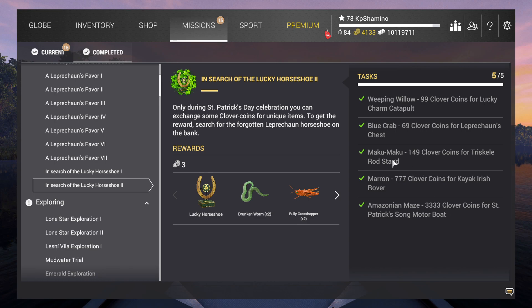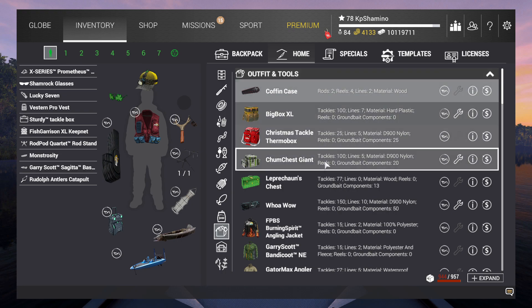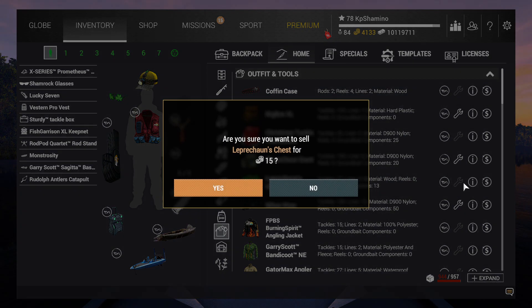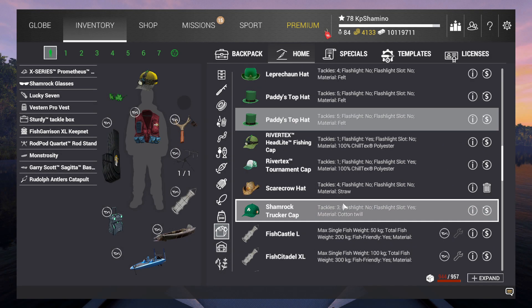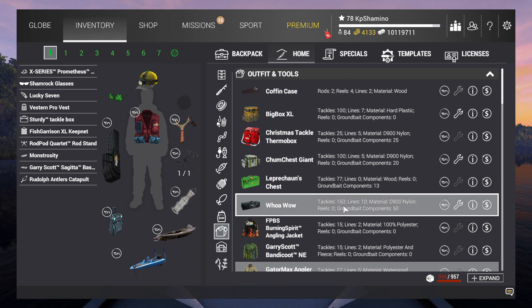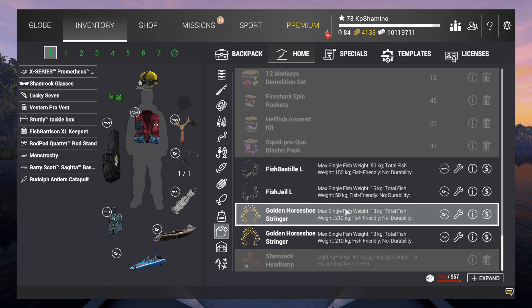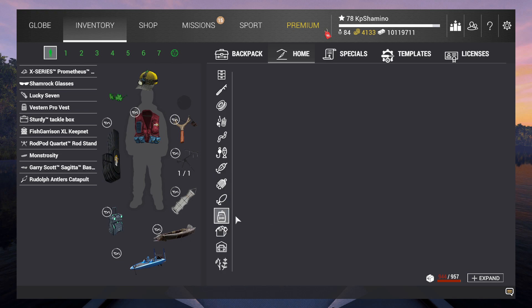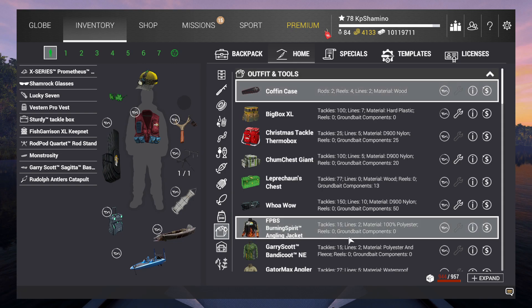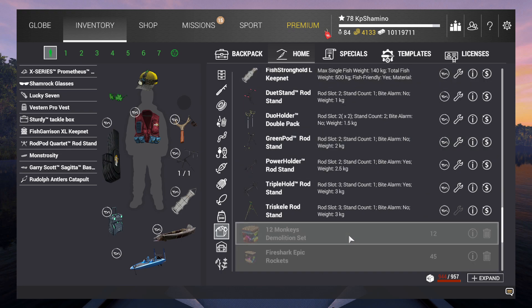The rod stand I already showed — what's left is just the chest and the catapult. Going to inventory, the chest is 15 bait coins. Now for the catapult — I've actually never used the catapult in this game, so I'm totally clueless where to find it in the menu.